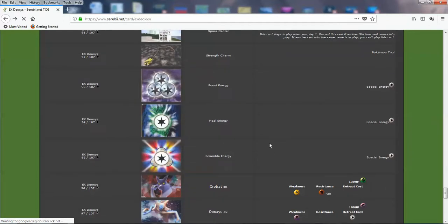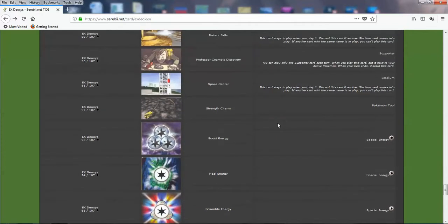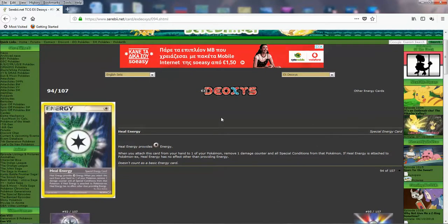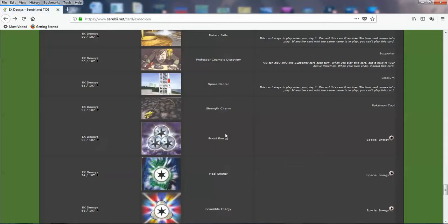Now we got major cards — not so much the Heal Energy, but mostly the Boost Energy and Scramble Energy. These cards are very significant. Let's look at Heal Energy first since it's not really that big. It provides colorless energy, and when you attach it, you remove one damage counter and all special conditions from that Pokémon. If you attach it to an EX, it doesn't get the effect. It's nice — removing the special condition and a damage counter. It's essentially kind of like a Switch that doesn't switch. It's not useless, but it's definitely not on the level of Boost Energy and Scramble Energy.